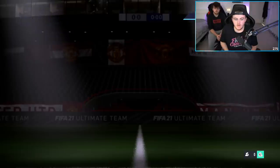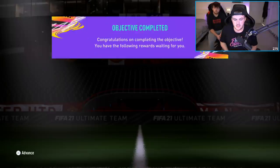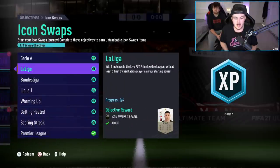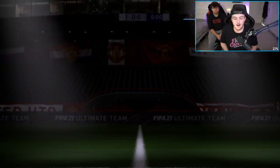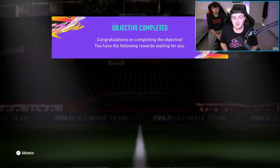I've just finished all of the online objectives for icon swaps and I'm not even joking — it took me less than two and a half hours. I think I started playing at around half eleven and it's half one now, so maybe two hours. It literally took me no time at all. I had a lot of fun doing it as well because I used a lot of players that I haven't used yet this year. So we're going to go ahead and claim all of these objectives and open up the 25x83 plus pack.